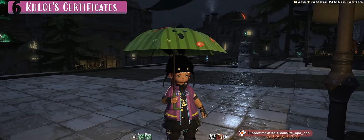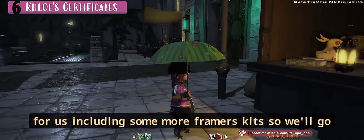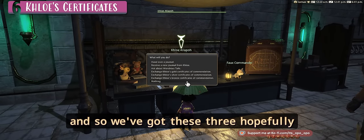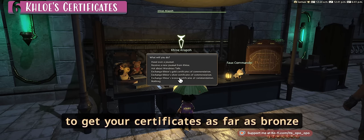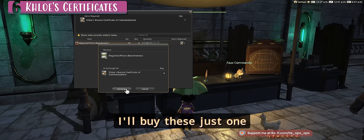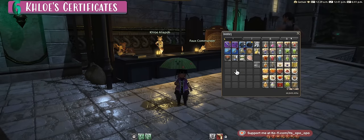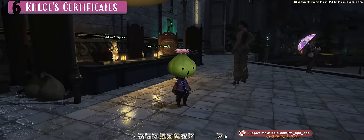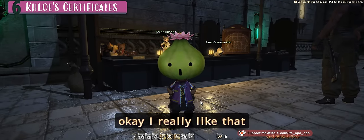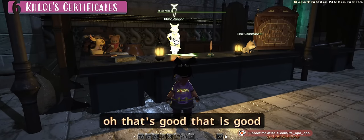Here we are in Idyllshire. Talk to Chloe, who has a whole bunch of new items including some more framers kits. Hopefully you've been doing your Wondrous Tails to get your certificates. For bronze spirits, she has the Barrel Tender — let me show you what that looks like.